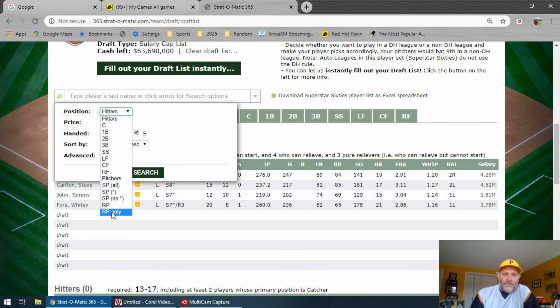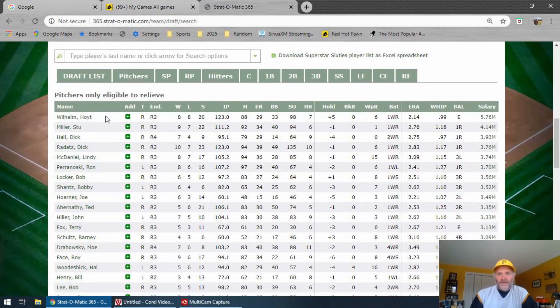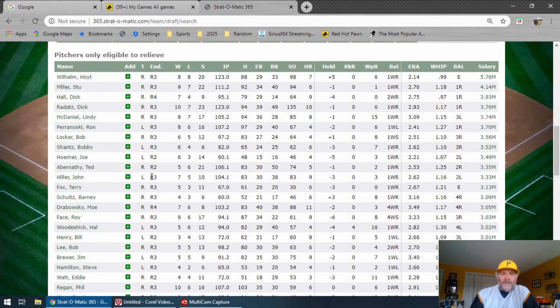Position: relief pitchers only. I'm just going to sort by price descending. Do I want to spend the Hoyt Wilhelm money at $5.76 million? I do not. I'm going to try to throw a few good relievers against the wall and hopefully pick up some good seasons from them — but again, you don't know, it's a mystery which season you're going to get. You might get a great one, you might not. I'm going to go with Ron Perranoski. I'll go again, lefty heavy with my relievers.